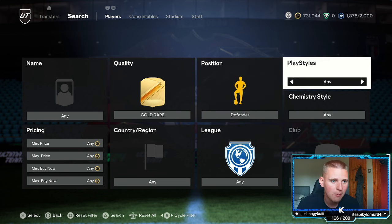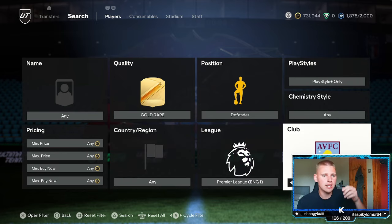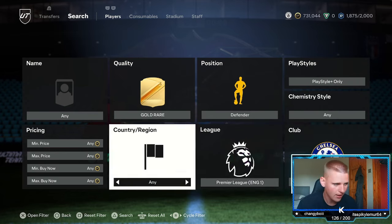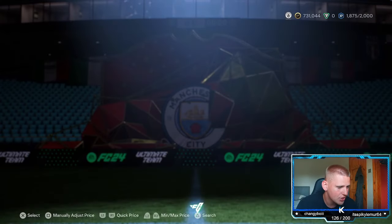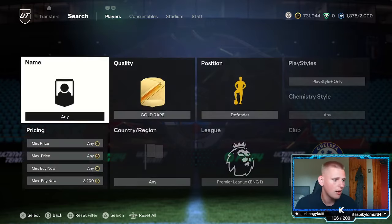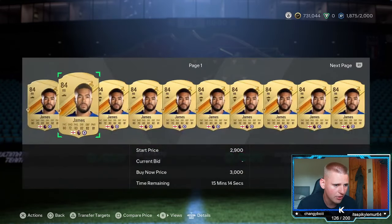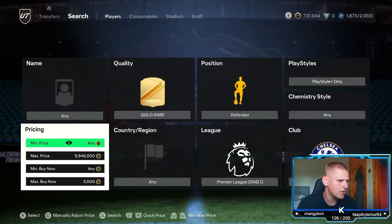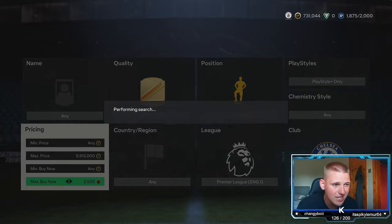Go to Defender play style, play style plus chem style, leave any nation, leave any league or Premier League, then club — go to Chelsea. The buy now was about 3,000 when I looked last time, but they've gone down a little bit. They're selling literally instantly at 2.9k.